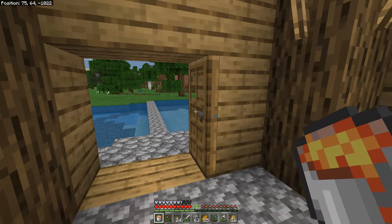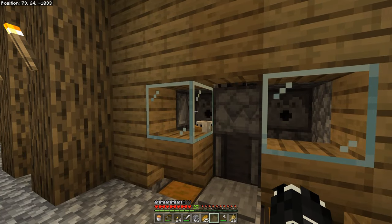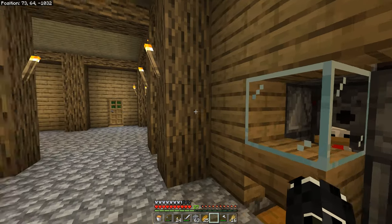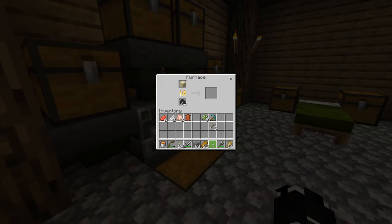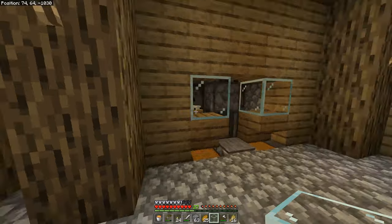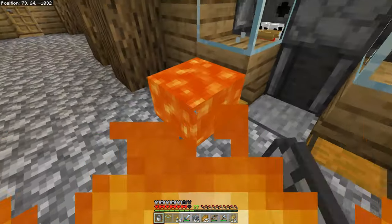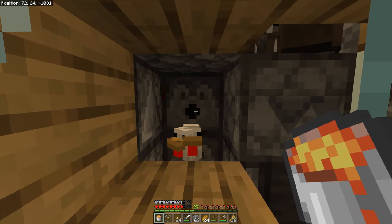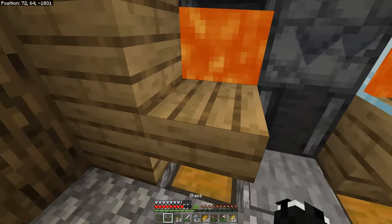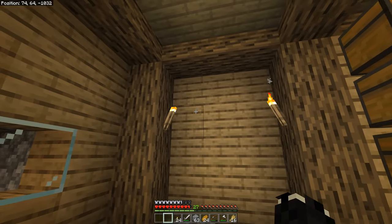We're back by the lava pools, going to pick up some lava and run straight back to the house so the chickens start dying — that sounds morbid, but I need food; this bread is only going to last so long. Let's replace the hole I put in the wall and then go smelt up a piece of glass to fix the farm.